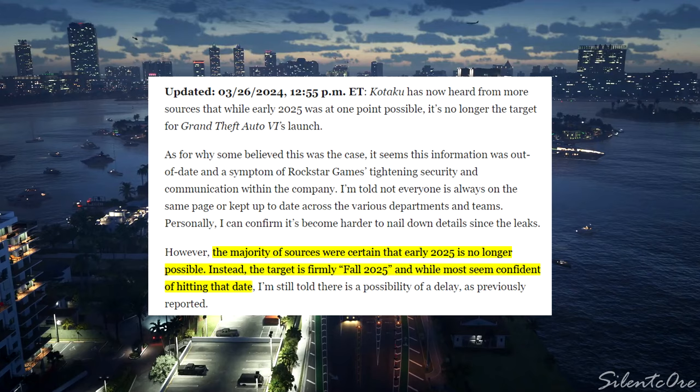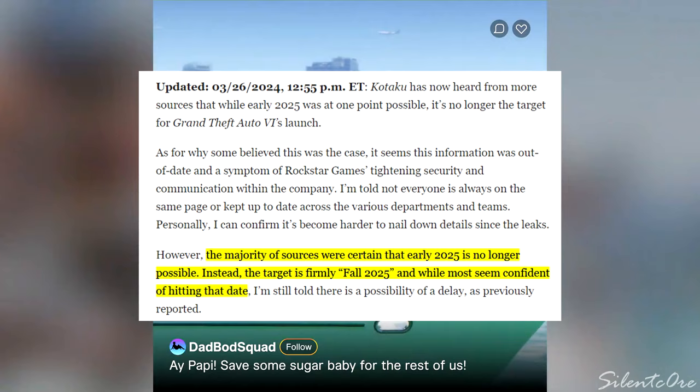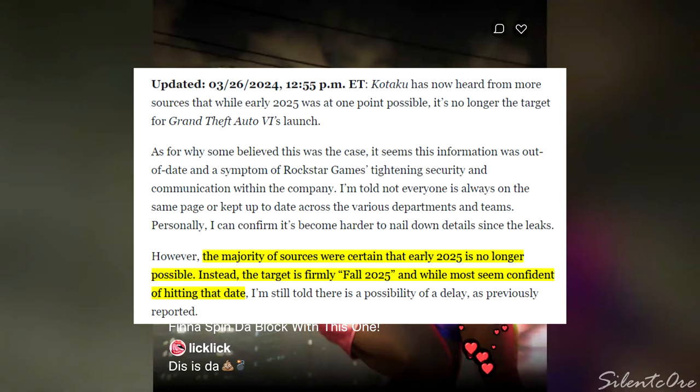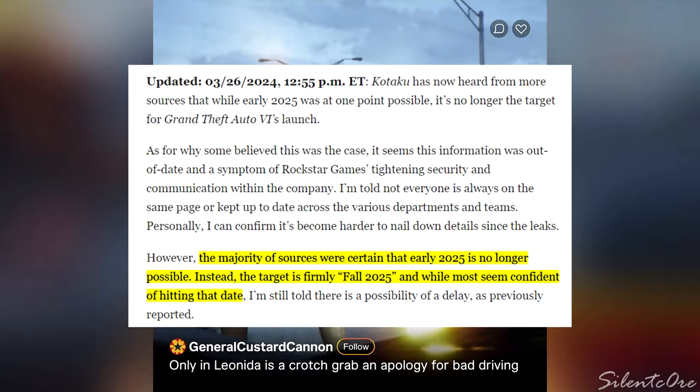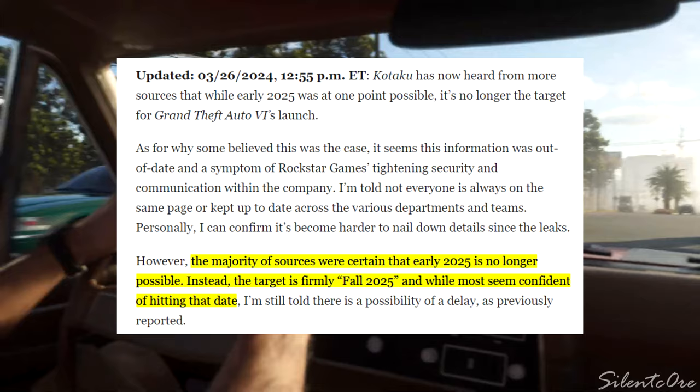As for why some believed early 2025 was the target, it seems this information was out of date — a symptom of Rockstar Games tightening security and communication within the company. Not everybody is always on the same page across the various departments and teams. The majority of sources are now certain that early 2025 is no longer possible; instead the target is firmly fall 2025, though there's still a possibility of a further delay.